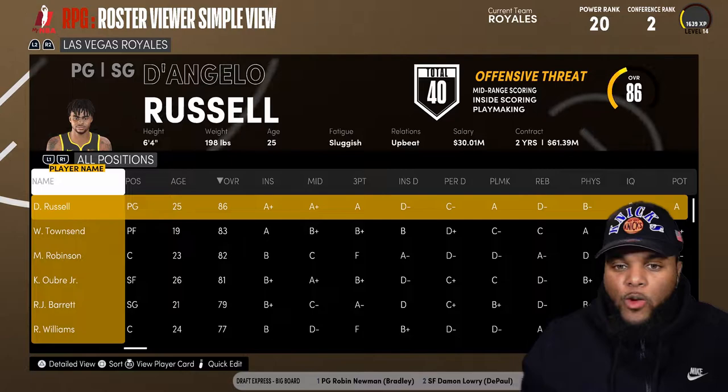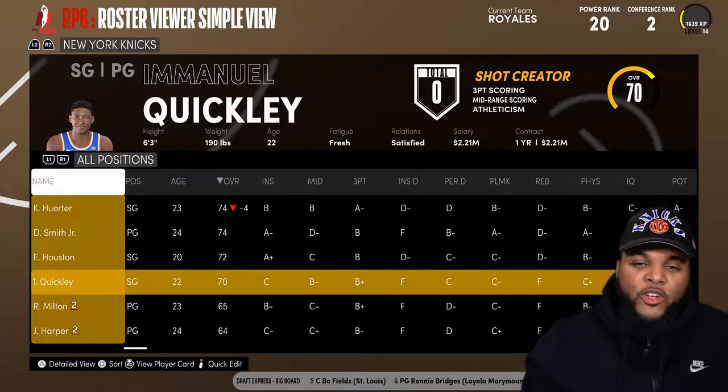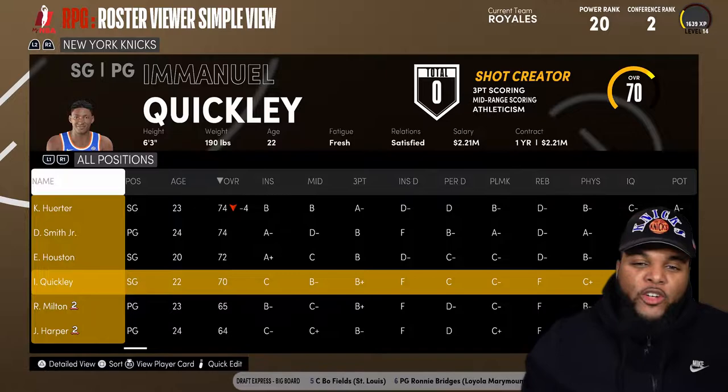There's one player that I definitely would love to come off the bench with the second unit — Emmanuel Quigley. I want him from the New York Knicks. We tried to get him during the offseason but were not able to, but we're going to do so in this episode. I don't care what it takes.